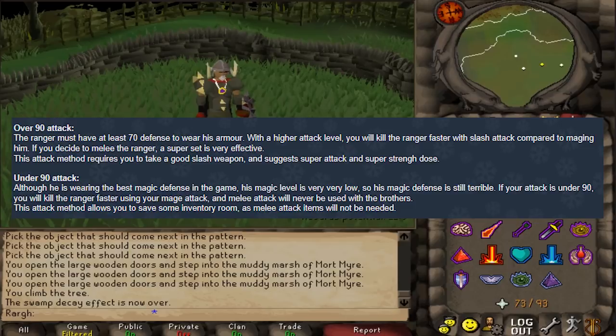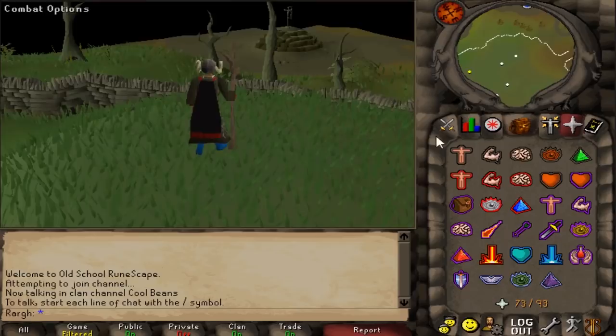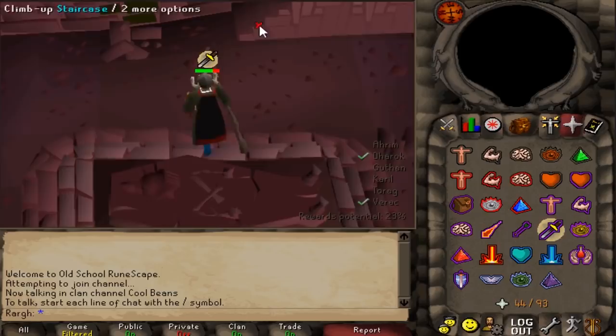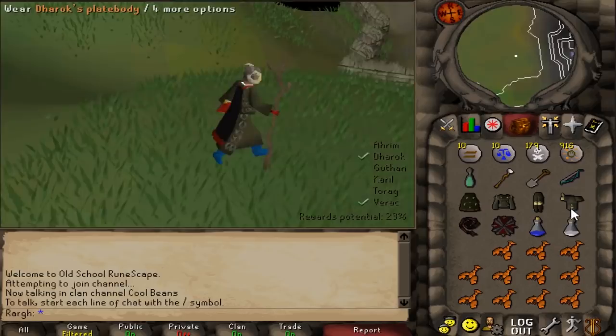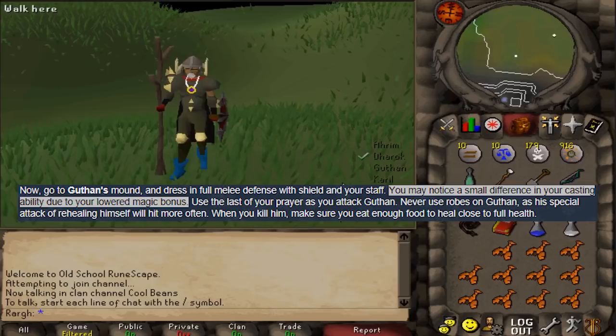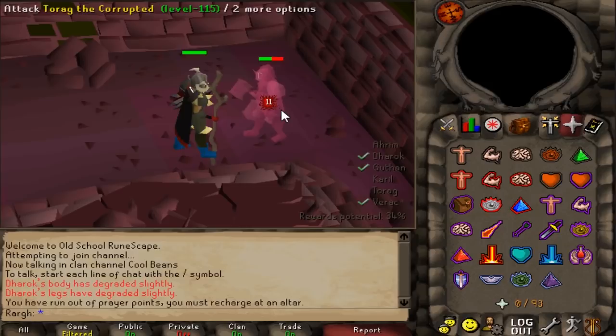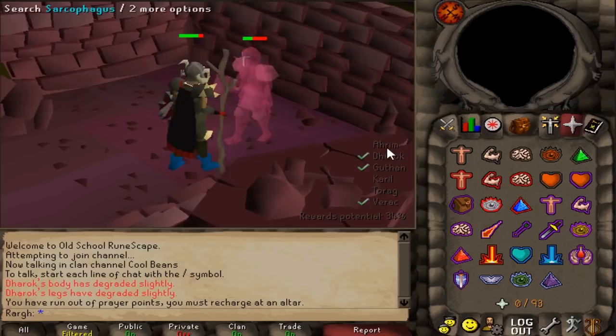I like how precise this guide is. It specifically said that if I had Karil's tunnel to come over to Verac and pray against it and make sure I save as much food as possible. We're at 44 prayer points now — things are getting pretty serious. It wants us to wear our armor and shield and still autocast but with our armor on this time. It also says you may notice a small difference in your casting ability due to your lower magic bonus. We all know that's debunked, but let's prove them wrong anyway. There was literally no difference in DPS when I was against Dharok versus Verac — must be because I'm 99 magic.